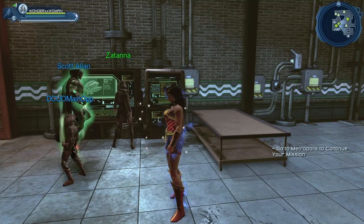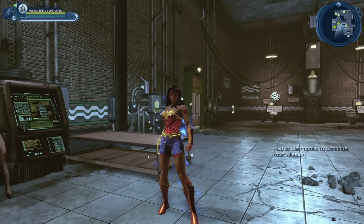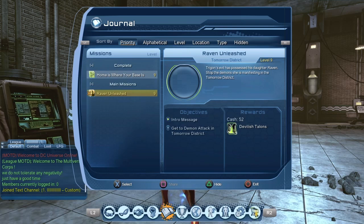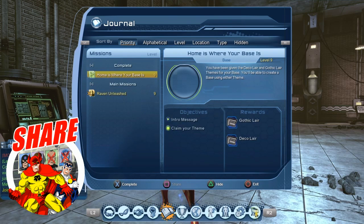A question that often comes back is: how can we get a lair in this universe online? Hello heroes and villains, welcome to Multiverse. Today we will play the mission 'Home is Where Your Base Is' — it is pretty much where you get your first lair in DC Universe Online, so let us complete the mission.